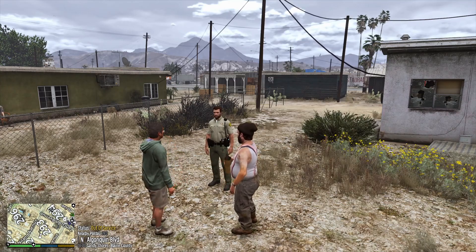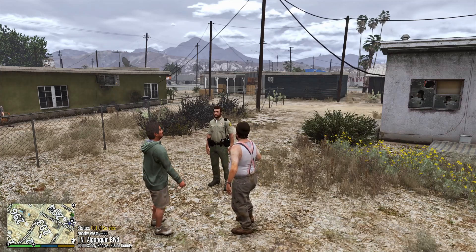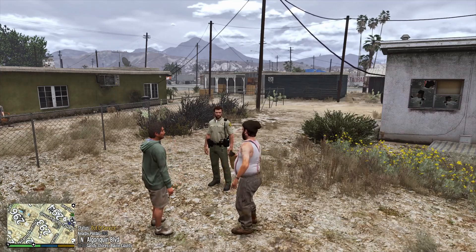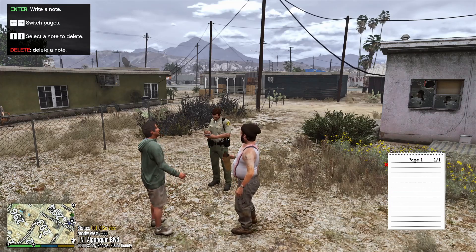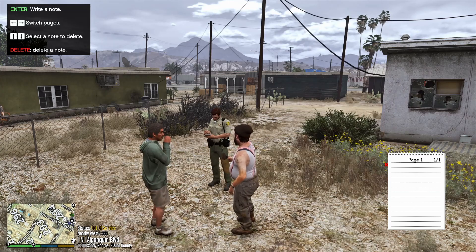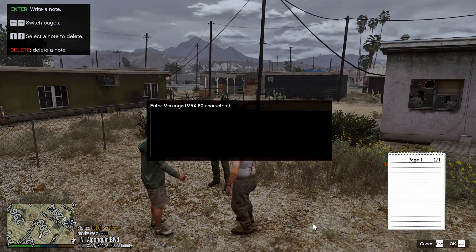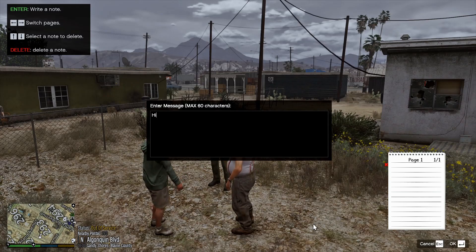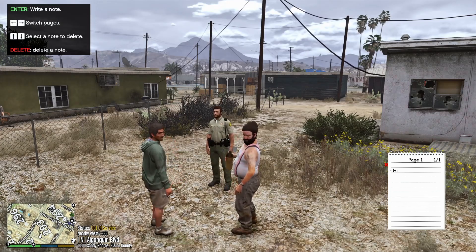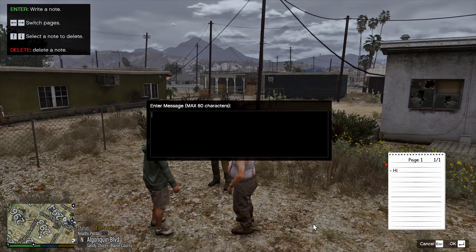We will do a full install showcase video once it drops — I think he's dropping it in a few days. But let's check it out. We have it installed, and to bring up the notepad you press N. Look at that — it brings up a notepad! Press enter to write a note, you hit enter, and we can write 'hi' and hit enter again. You can hear the sound it makes.